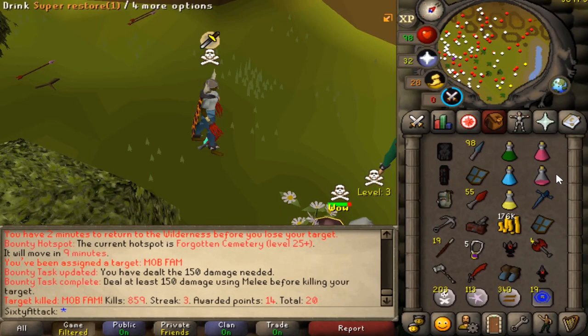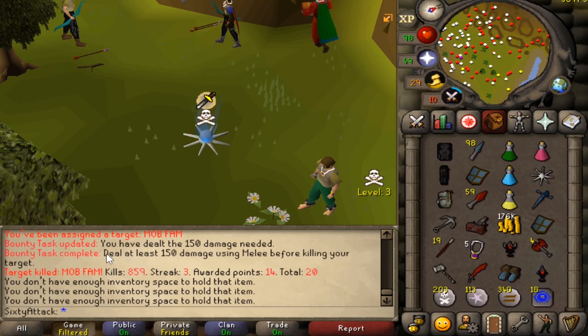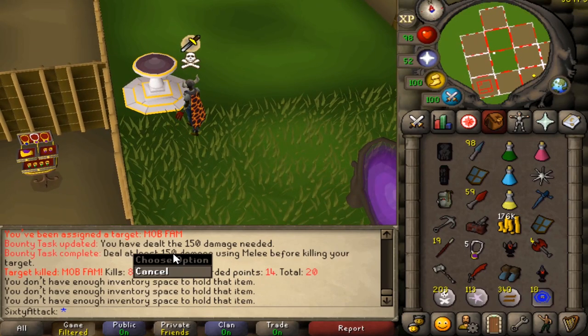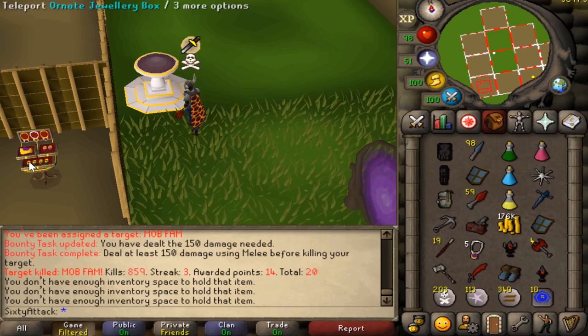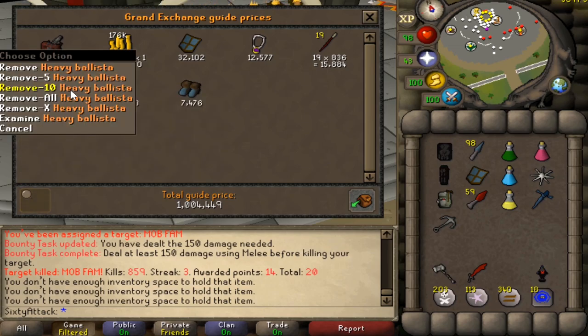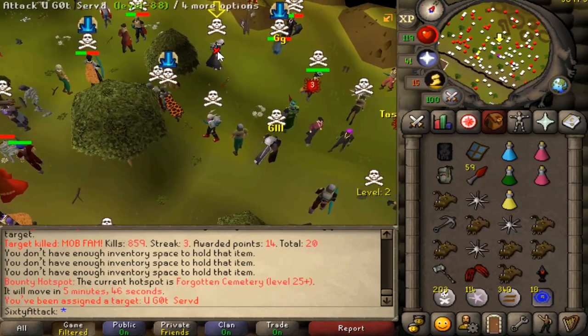We've got 14 points for that, not bad. I'm not too sure if these bounty hunter tasks are actually worth doing because it might actually take like three times longer to complete some of these tasks — so yeah, some might not be worth it, some might be. Loot is one mil, not bad at all. We actually got a ballista from that, a bit unexpected. Another voider.